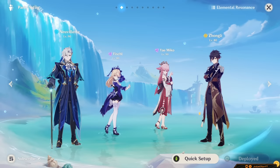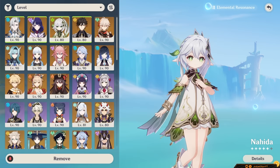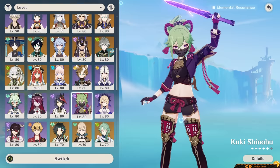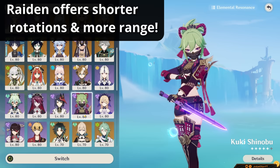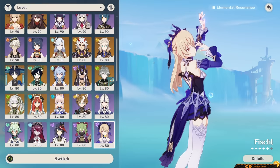Now for Hyperbloom teams! This team takes advantage of Neuvelette's nice Hydro application to generate tons of Blooms and Hyperblooms. It's good in both AoE and single target. You can use most Dendro units, but Nahida would obviously be the top pick, or Dendro MC if you don't have her. Raiden and Kuki can both be used for Hyperbloom — while Raiden offers shorter rotations and more range, I recommend Kuki since she heals and isn't as big of an opportunity cost. Then a shielder like Zhongli, or an off-fielder like Fischl who won't interfere with the Hyperbloom reaction.